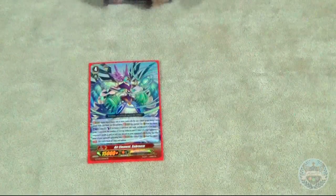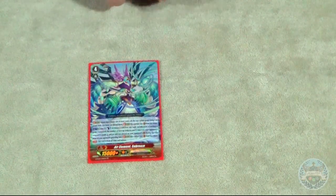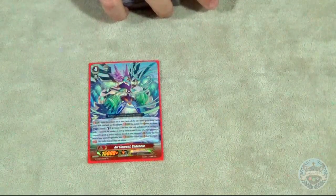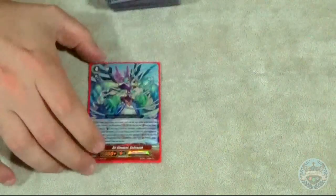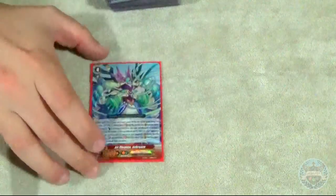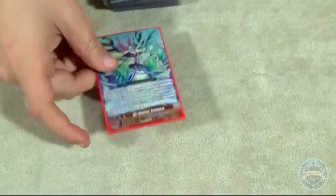Seabreeze — so if your opponent just didn't ride after grade 2, then you can counterblast 2, stride this discarding any card, and start getting your GB1 skills active. This deck doesn't really need to do this; I'm kind of considering cutting it for something, but we don't have enough support to actually cut it anyway, so it's not a big deal. Run it, it's there, why not?